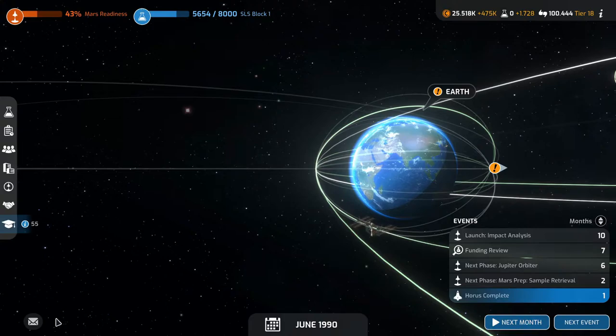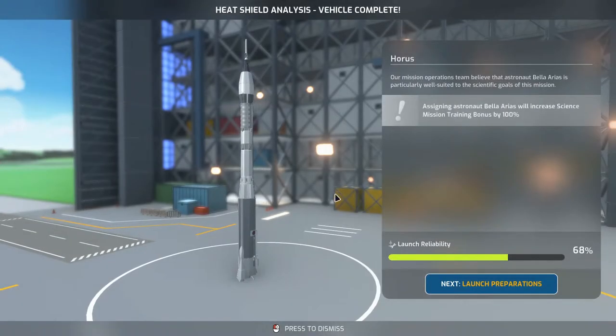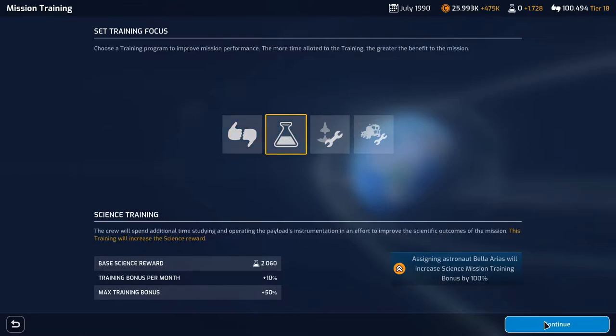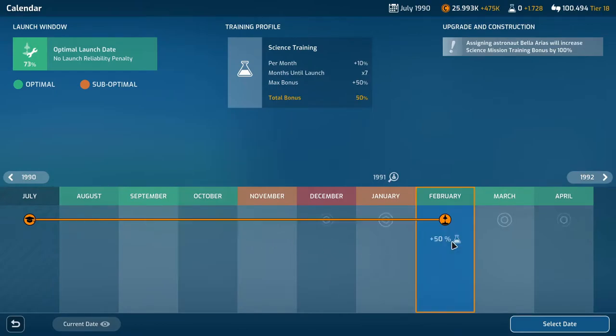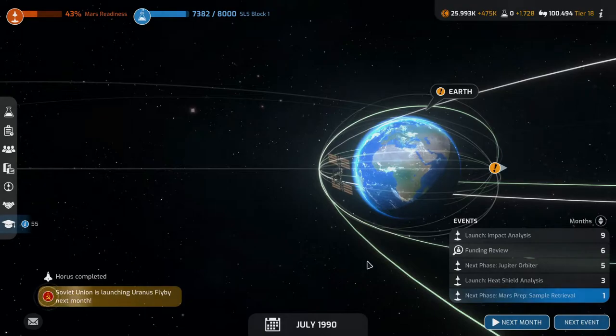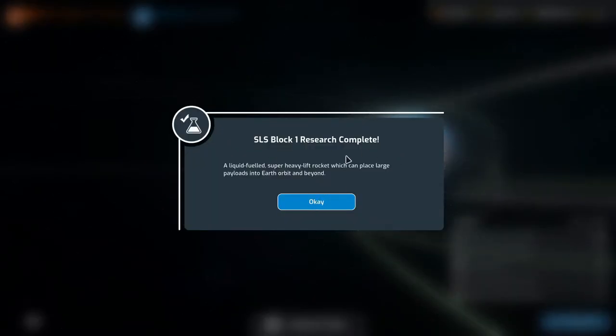Japan failed to launch their Uranus flyby. I suppose I should feel sorry for them because Japan is almost our friends. Next month Horus is complete — heat shield analysis. Assigning astronaut Bella Arias will increase science mission training bonus by 100%, so Bella, you are going. You're available and you're a test pilot, so we'll go with you. We'll do science of course. Launch date will be October — confirm, in three months. The sample retrieval next phase is this month and SLS Block 1 research is complete.